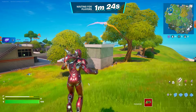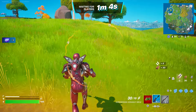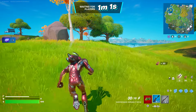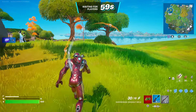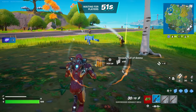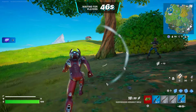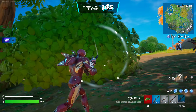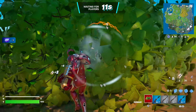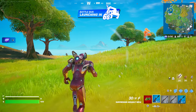For anybody that wants to get Eminem, you should be able to get it in the item shop later today. If you don't want to do the code and just want to get him in the item shop, he will come out tomorrow in the item shop by the time of recording this. For anybody that is struggling, just follow the steps and you will be good to go.